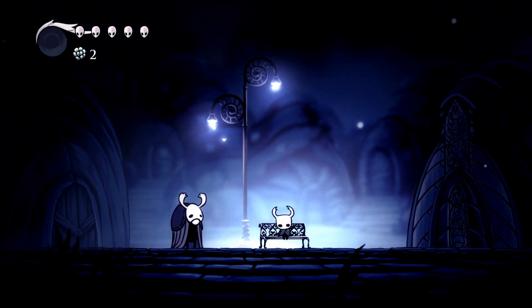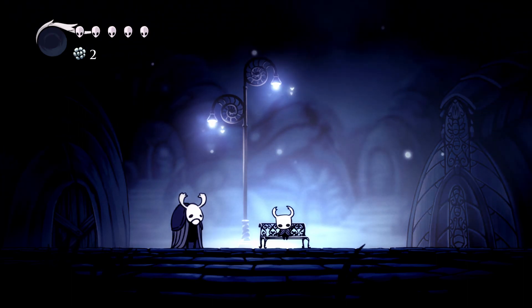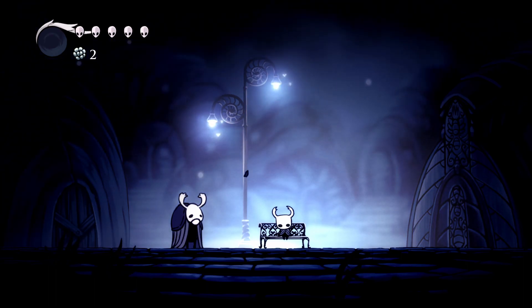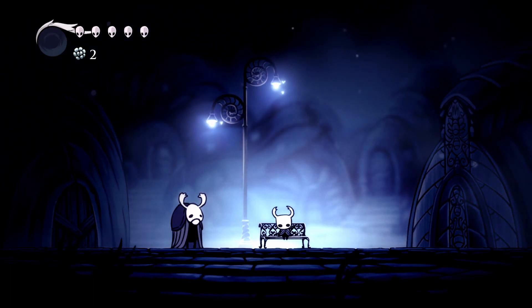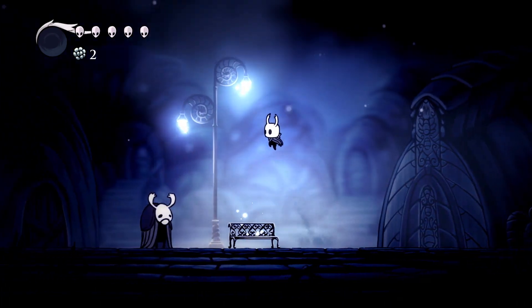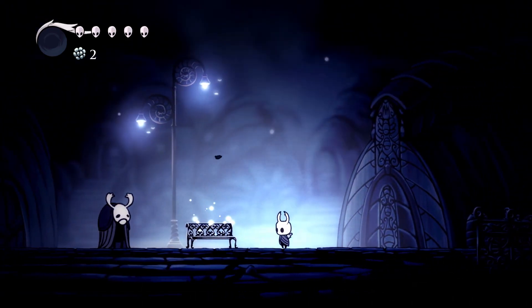Hey there guys, it's your good pal Wiggly, and welcome back to more Let's Play Hollow Knight blind. In the last episode we began exploring the fallen kingdom of Hollownest, obtaining a map, a compass, and a quill. In this episode we're continuing onward. I want to address a few things: I now know that the main character doesn't really have a canon name — they're just called the Knight — and I now know that the currency is named Geo.